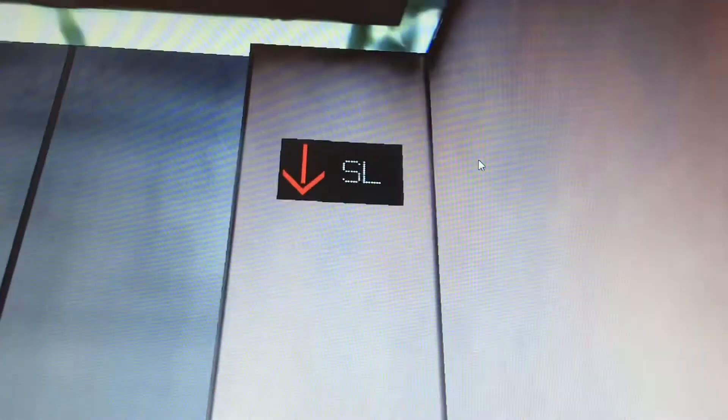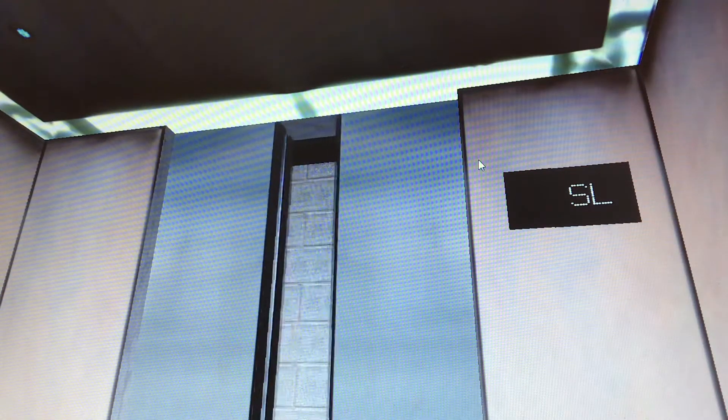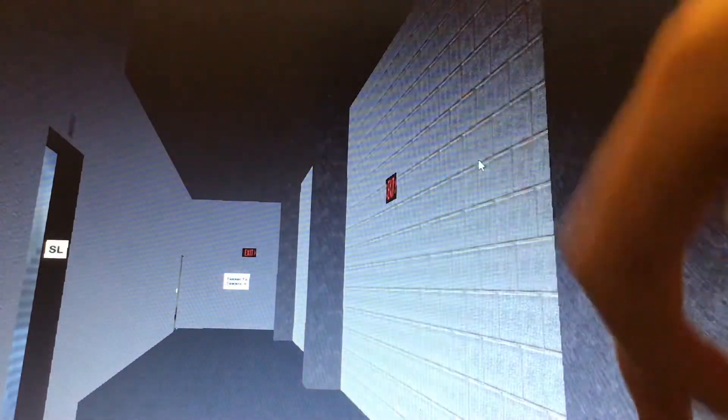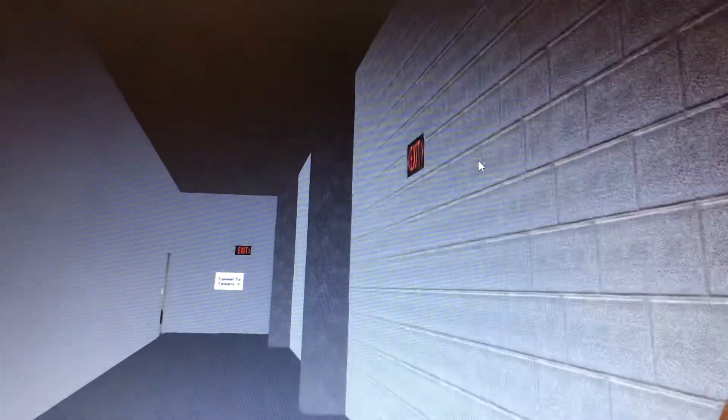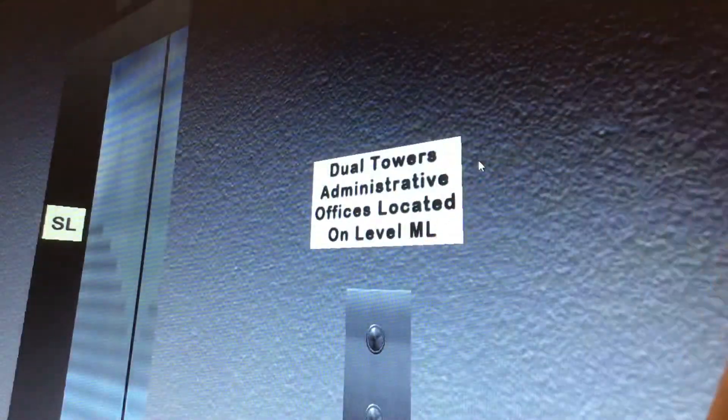As you can see, there's the button light-up indicator. Fun fact: these buttons, whenever they light up in the two towers — there's Tower 1 and Tower 2. Tower 1 is the blue tower and Tower 2 is the red tower. So in the blue tower the buttons light up blue, and in the red tower the buttons light up red. Here we are at SL — Dual Towers administrative offices located on level ML, tunnel to towers.